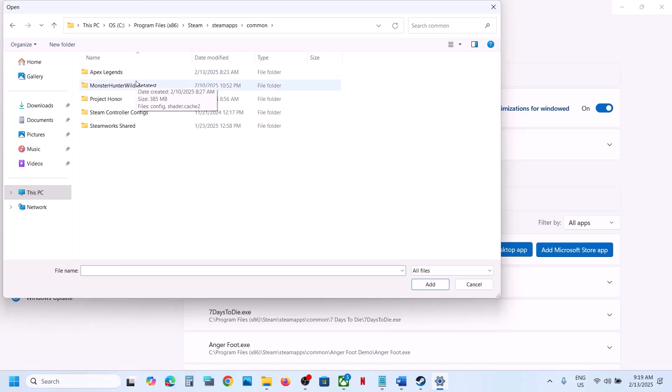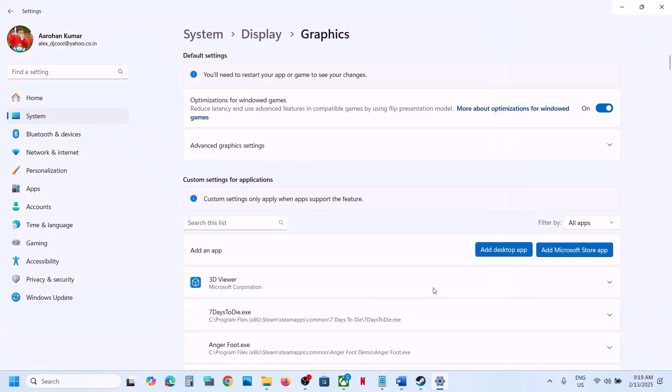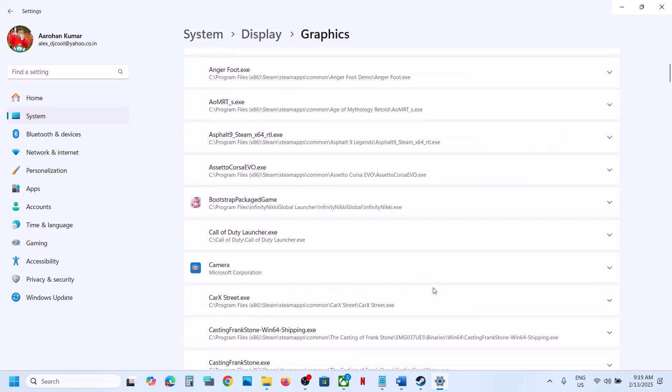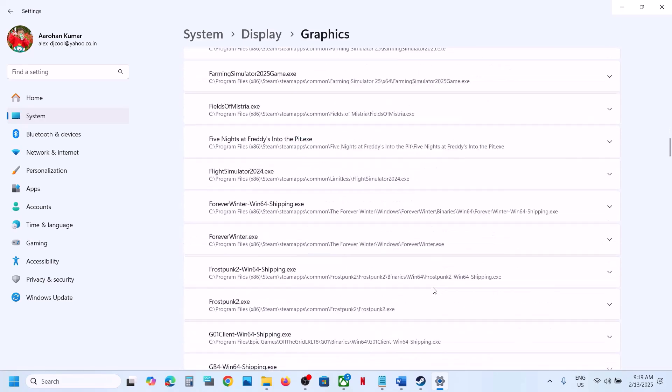Open the game folder — Project Honor — and then select the exe file. Select the game exe file first and click Add. Only add the exe file, then scroll down and find the game in the list.